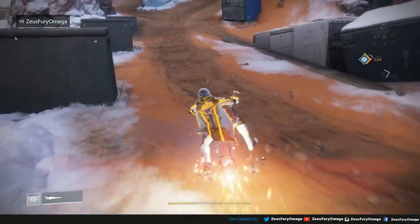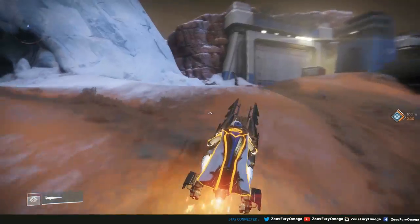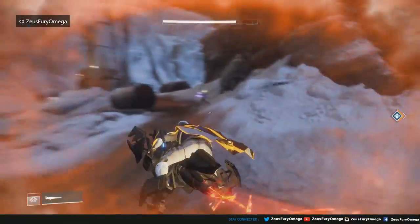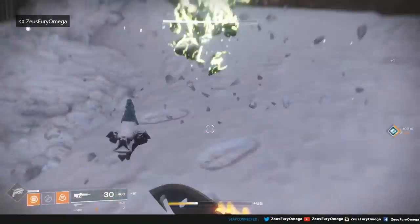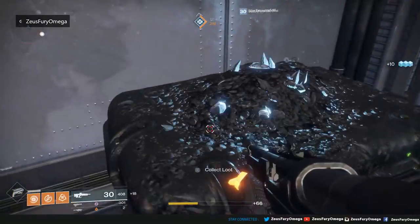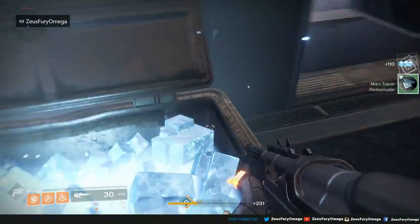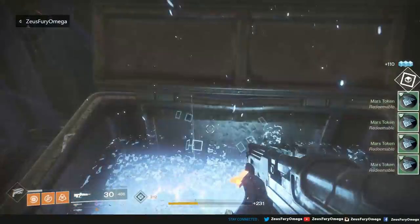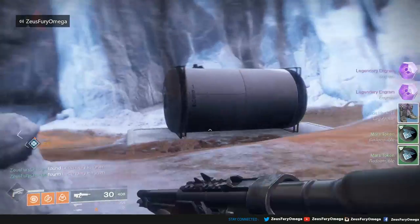Come on, vehicle, get summoned. Oh, you shot me? Get over here — get the knife. Normal chest and stash numero uno. Let there be coins — double legendary engrams! Oh my god, that was a beautiful box.